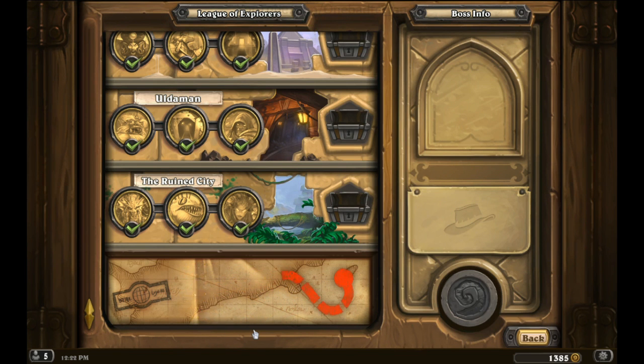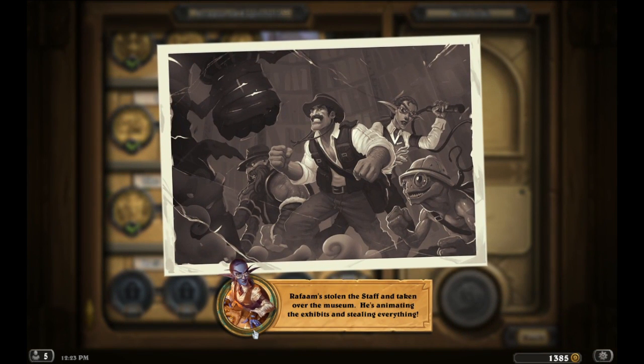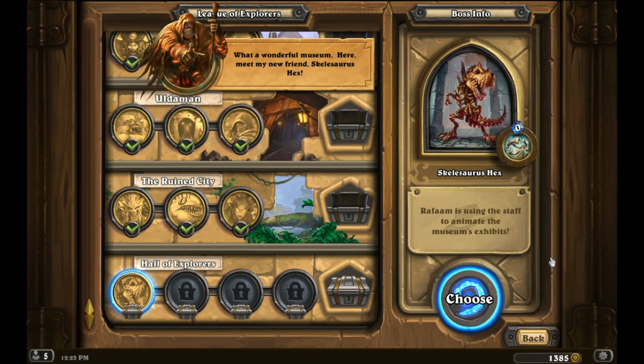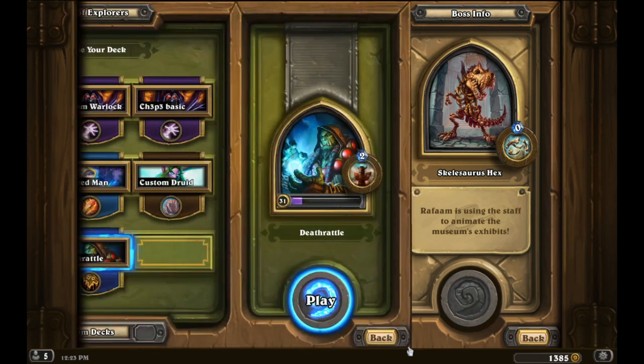Hello everyone, welcome to the Hall of Explorers, the final section in this amazing campaign. He's animating the exhibits and stealing everything — let's stop him! Everybody together in a four-mission bonanza. What a wonderful museum. Meet my new friend Skellasaurus Hex. Rexar is using the staff to animate the museum's exhibits. Ancient power gives each player a random card that costs zero.